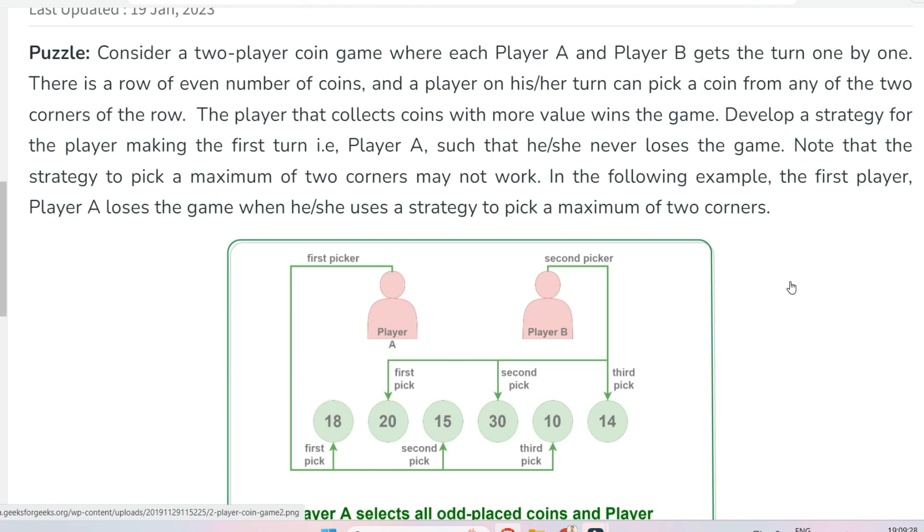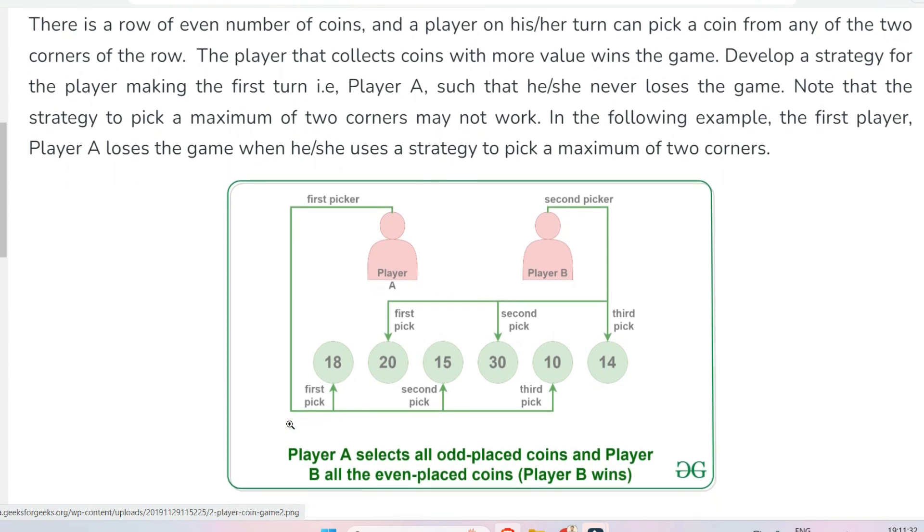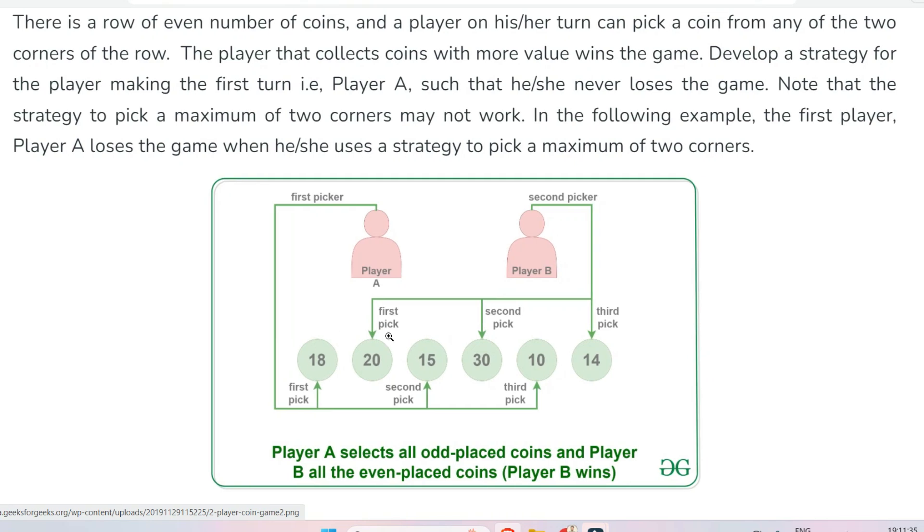Note that the strategy to pick a maximum of the two corners may not work. In the following example, player A loses the game when using the strategy to pick the maximum of the two corners. So basically, the coins are: 18, 20, 15, 30, 10, and 14. You have to start picking the coins in such a way so that you are collecting the greater values — meaning you win the game always. What should be your strategy? You have to build this strategy.